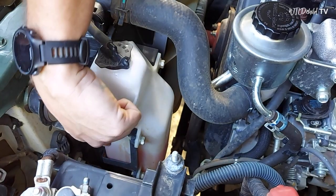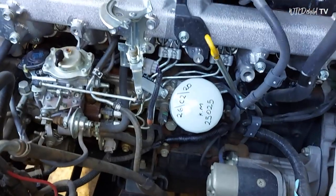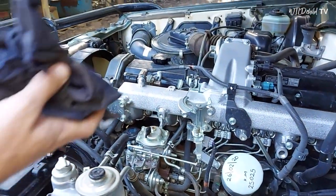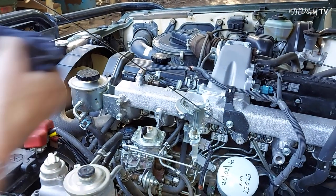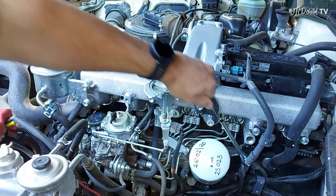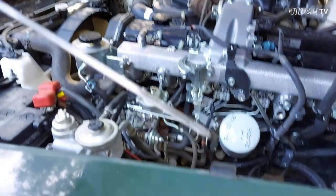This is where we check the water. You can see the level is about there and the radiator is full of water, so that's good. The oil check is over here — you pull this little yellow key, wipe off the old oil, get it back in, and then we check the oil level. And there's plenty.